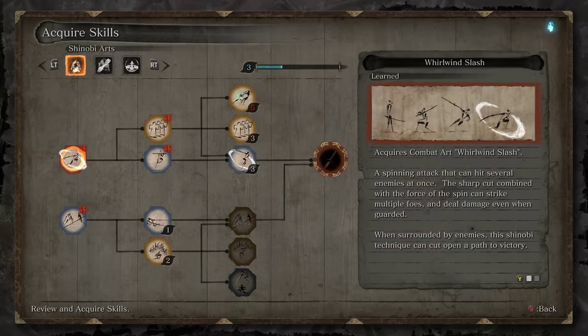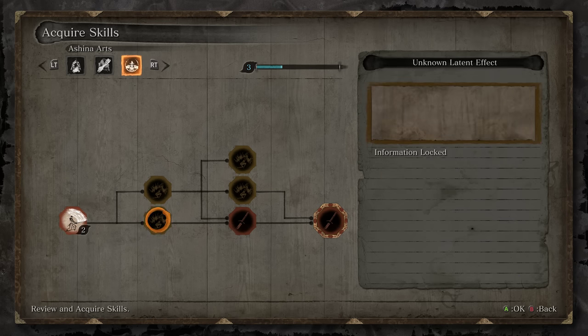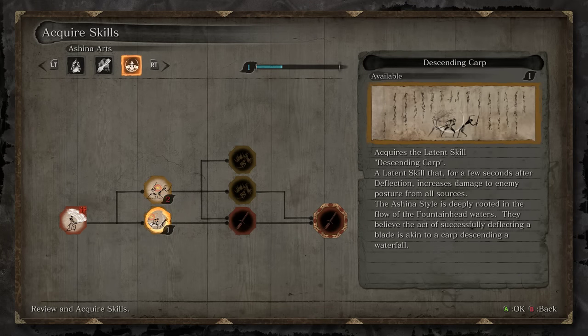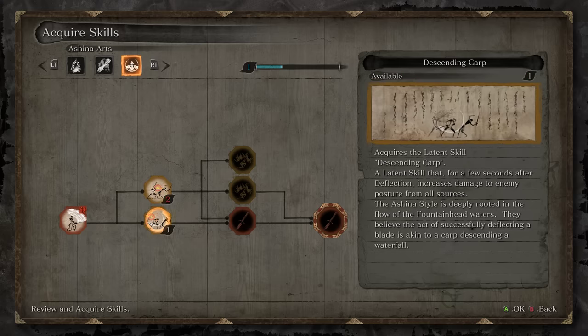To go into those real fast — if we go to acquire skills here, we do have Ichimonji, which is my personal favorite weapon art in the game. And we have Descending Carp and Ascending Carp among the best passives. Descending Carp is going to allow us to do more posture damage after a deflection, and Ascending Carp is going to allow us to do more posture damage after a deflect as well — basically boosting our counterattack damage, which is going to help out quite a bit.